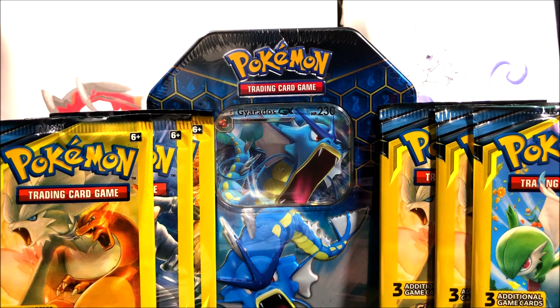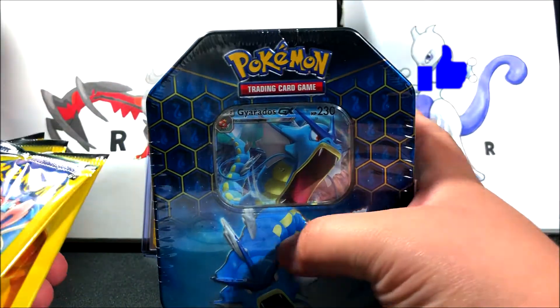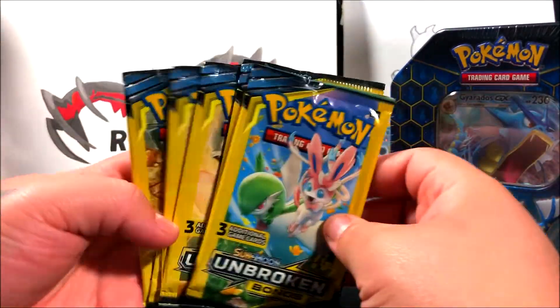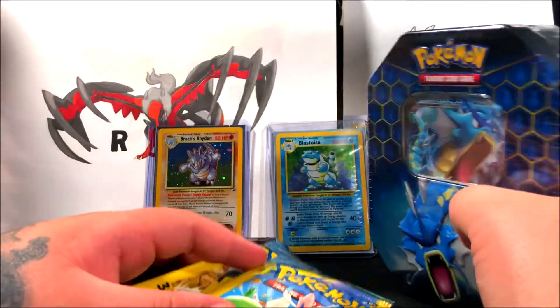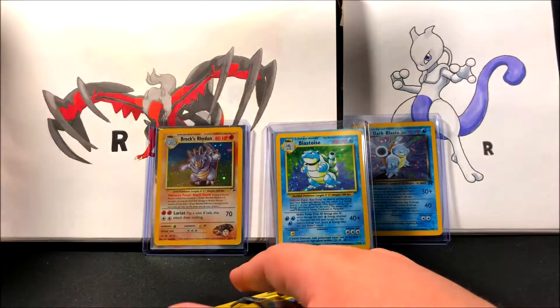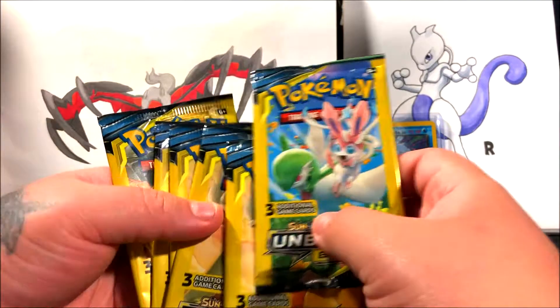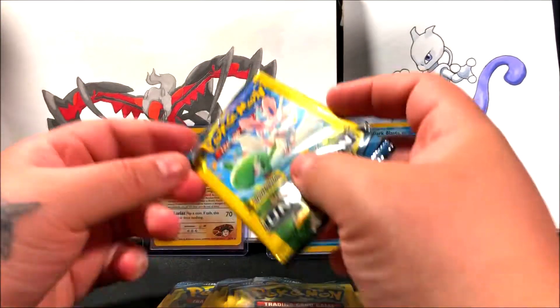Hello everyone, it's Team Rocket Draws here with another Pokemon card opening. For this video we're going to be opening a Gyarados GX Hidden Fates tin and 6 of these Unbroken Bonds dollar tree packs. This is a tin I've opened before. I've opened like three or four of these dollar tree packs already — make sure to check out my other videos. I have a link in the description for all my Pokemon card openings.